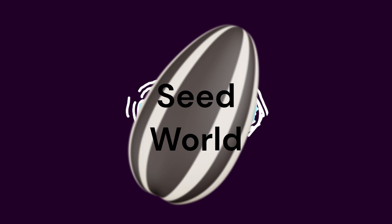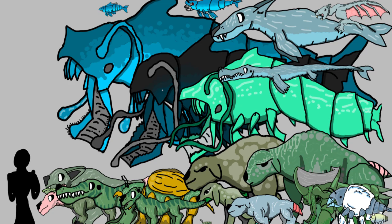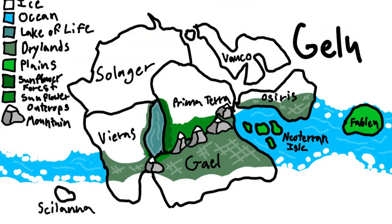Mirus is a seed world — an alien world seeded with Earth life by another intelligent life form. In the last episode we covered the early ice age, but now we jump 10 million years into the future. This episode will cover the first few biomes of the late ice age.